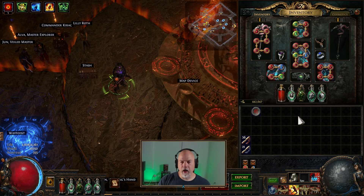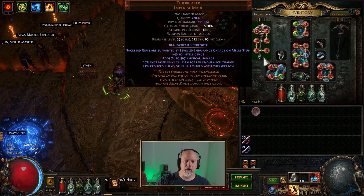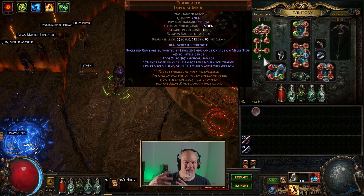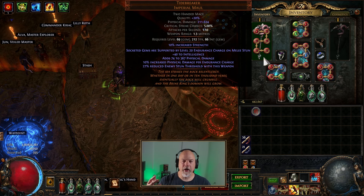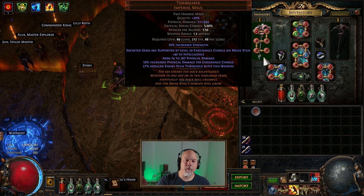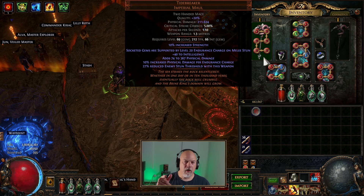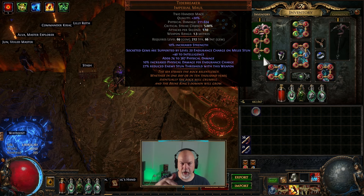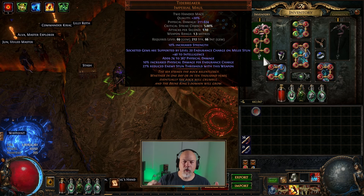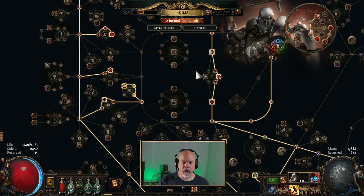With my Tectonic Slam Juggernaut or Tectonic Slam Chieftain, I tried this Tidebreaker. I actually bought the div cards off the currency exchange and six-linked it. I tried it in that build and it didn't quite work, so I ended up coming back to Juggernaut, thinking about what I could do with Tidebreaker. My Juggernaut was around level 50, so it didn't take long to start equipping it. I did have to redo some things on the passive tree.